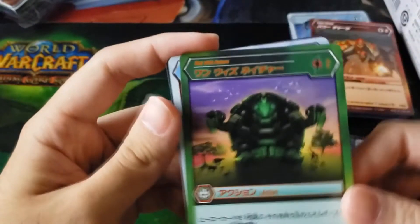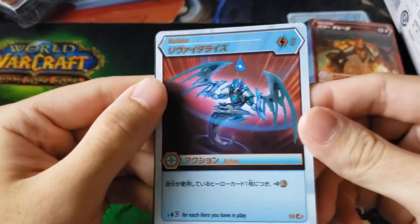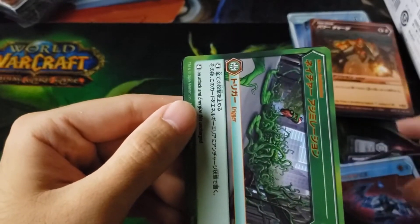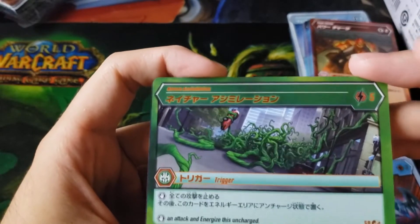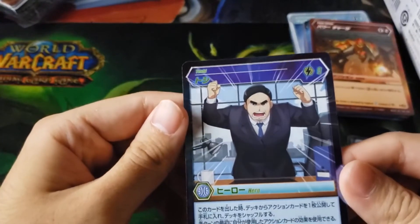We have a super rare Reviolate Ice, a super rare Nature's Assimilation, and then we have a Bakugan Elite — Tashi.